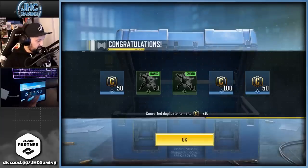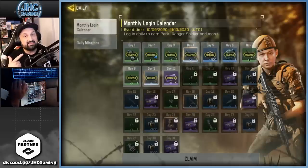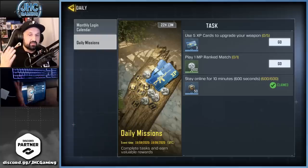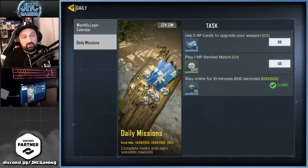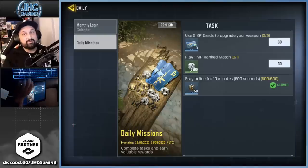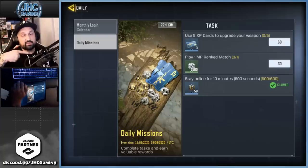Make sure you check out the events tab and the daily tasks. Just for doing your daily missions, there's something every day at the refresh — sometimes XP cards, sometimes battle pass XP, but you also get credits. Here it's 50. Even if it's just 50 every day, if you play 30 days that's another 1,000 to 1,500 credits just for completing daily tasks.